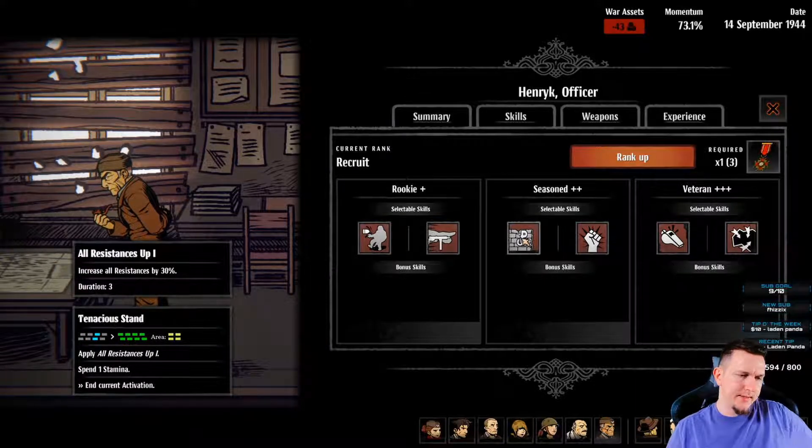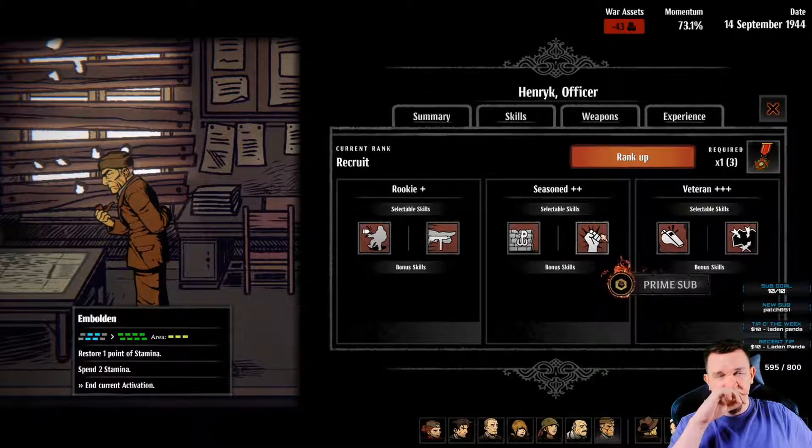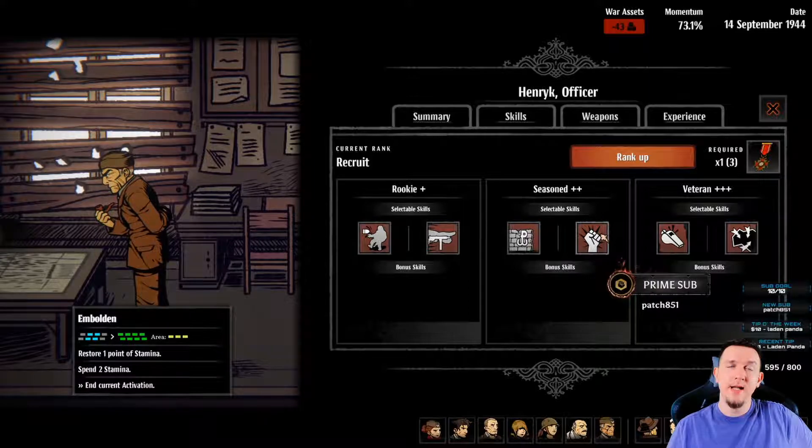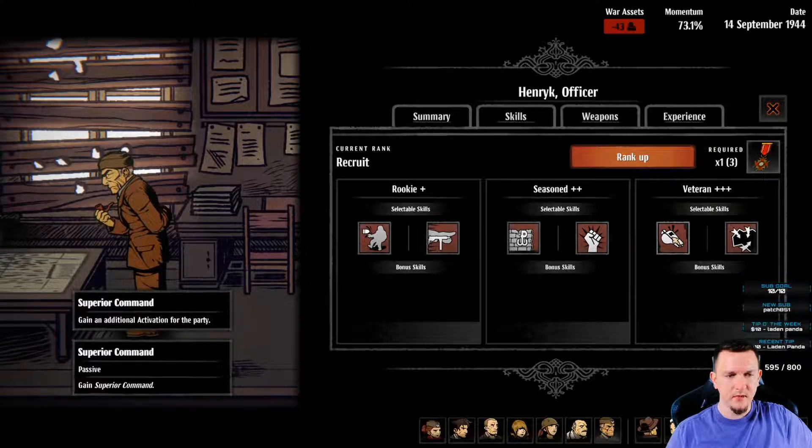All resist up increases all resistances by 30%, or restore 1 point of stamina while spending 2 stamina. Patch, thanks for the resub - 10 months, that's double digits, basically a year. So the officer is a healer and buff/debuff type person. Thanks Patch for the resub - thank you for using your Twitch Prime, it financially supports me and my family like a normal sub.